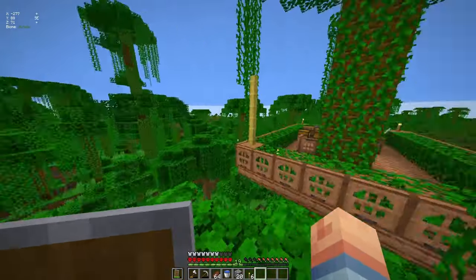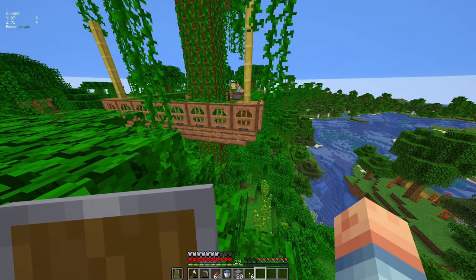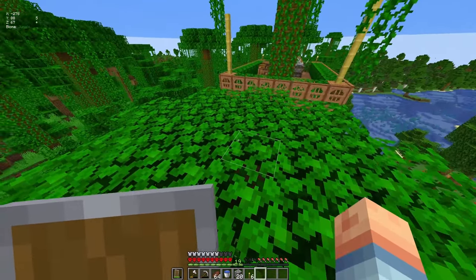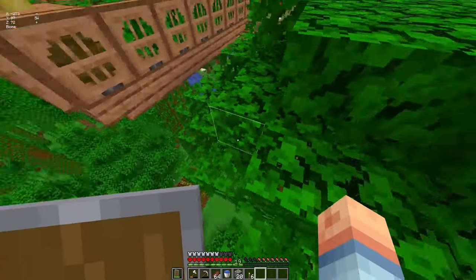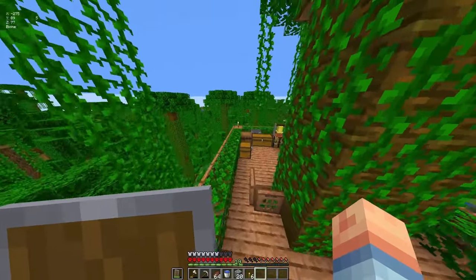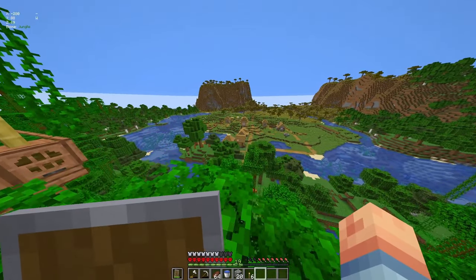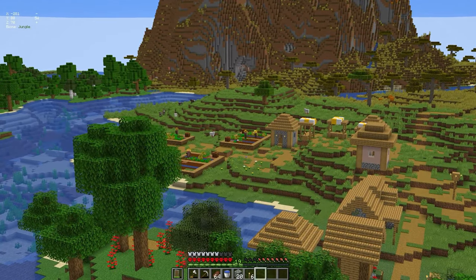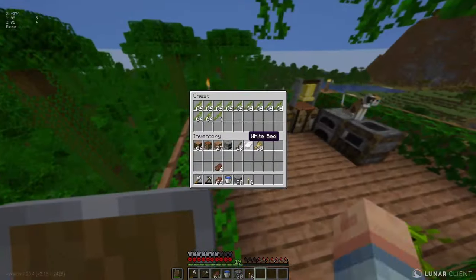One thing I want to get done is replace the under bits here, which is just stairs, with bamboo blocks. However, I don't think I'm going to do that just yet as I really want to extend the base. Up here I think I'm going to make a farm area. I have a little farm down here I'm going to remove, because I need area down there to get up and down - there's no point having the crop farm right at the ladder.